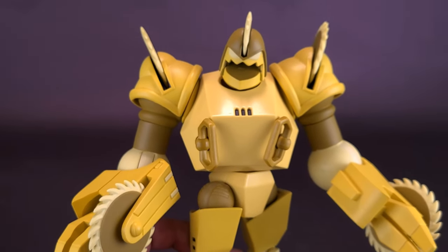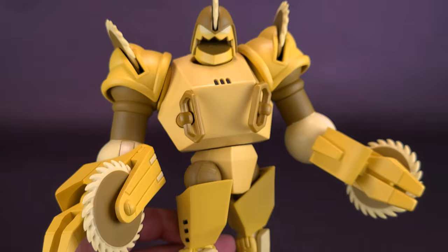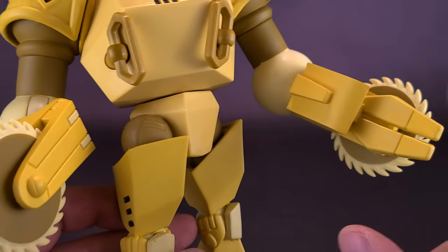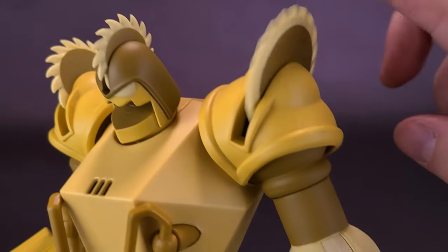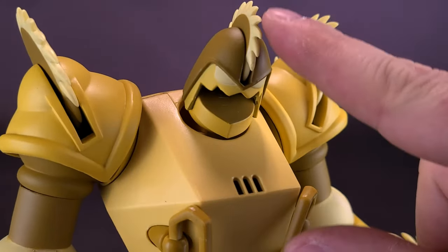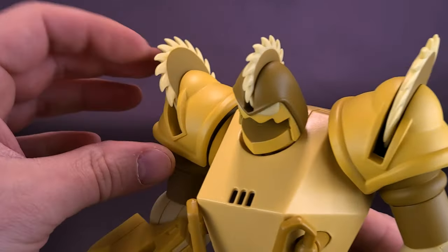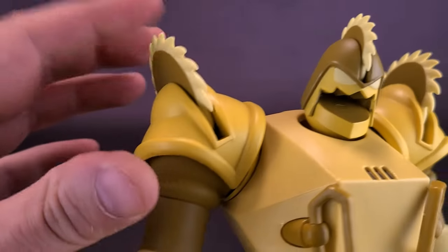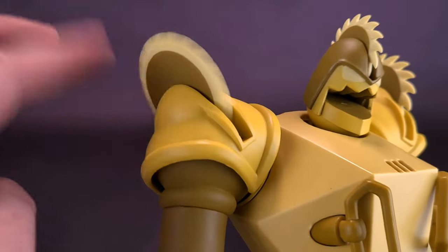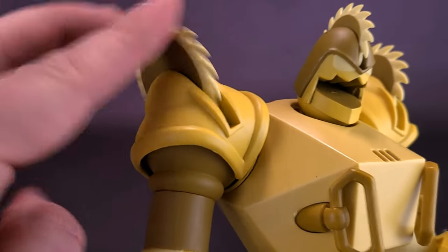As for the rest of the figure's body, it certainly lives up to his name of Buzzsaw, as he has buzzsaw blades in five places: on his wrists — all free-spinning on both sides — on his shoulders, which also spin, and of course on his head. I like that they didn't simply mold these in place but actually gave a functioning purpose to the blades where you can actually spin them.